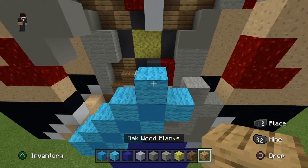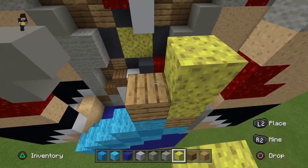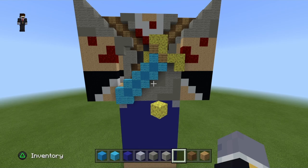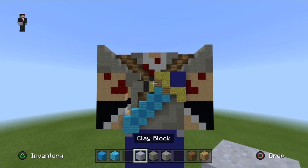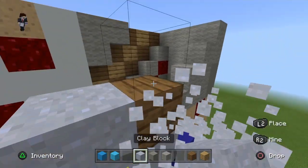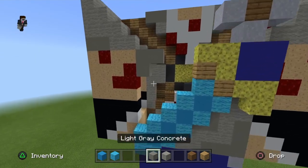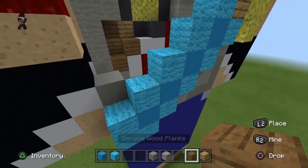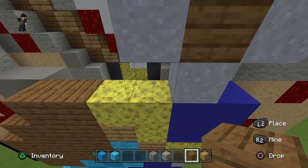Get your oak and place one, two here. Get your sponge and place one, two, three here and one, two, three here. You can drop the sponge now. Get your blue concrete and place a little square right there. You can drop that now. Get your clay, place one here, a spruce in the middle, and clay all around it like so. You can drop that now. Get your lycra concrete and place one right there. Get your spruce wood planks and fill in the blanks like so.